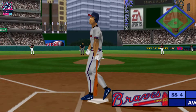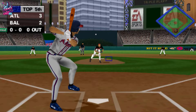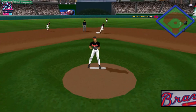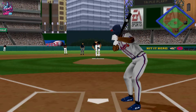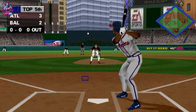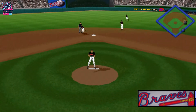First up for the Braves, Jeff Blouser. Grounded back to the mound. They're in business — one on and nobody out. Jim, this guy's got great bat control. He should be able to move the runner into scoring position. Hit to right field — nice catch. One out, one on.